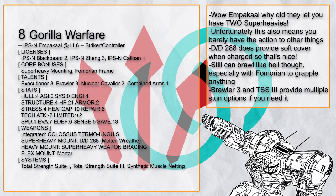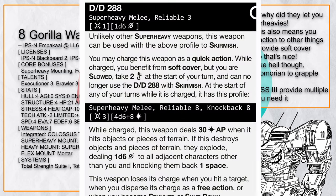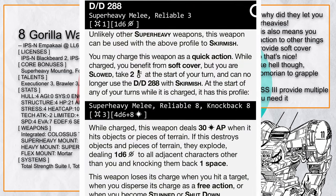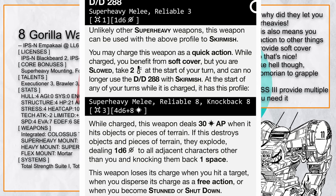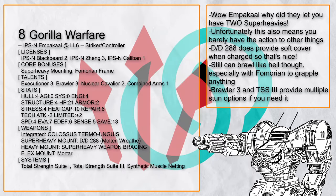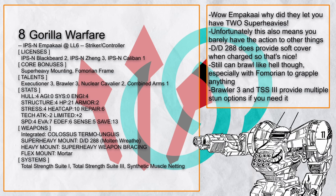Gorilla Warfare is also another half-Jeng Ampaka — one with the power of two super heavies, as it also has a DD288, which when charged gives you soft cover, making you harder to hit even out in the open. And when enemies get close, or are persuaded by allies to get closer, you can choose to grapple them or punch-splode them, which with Executioner is going to get very funny. Add in Brawler 3 and TSS3 for a powerful stun option, and you can really be a menace.